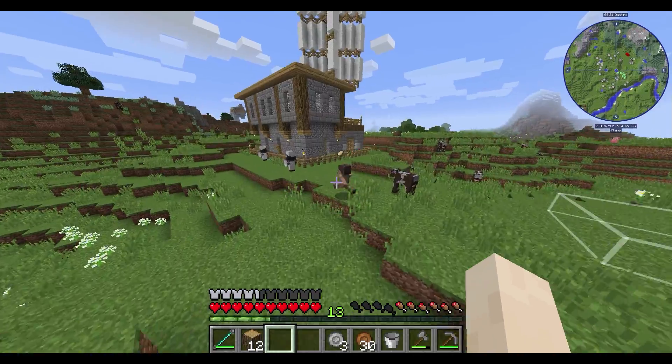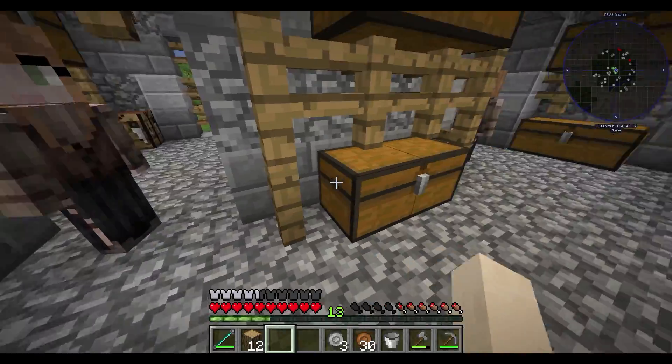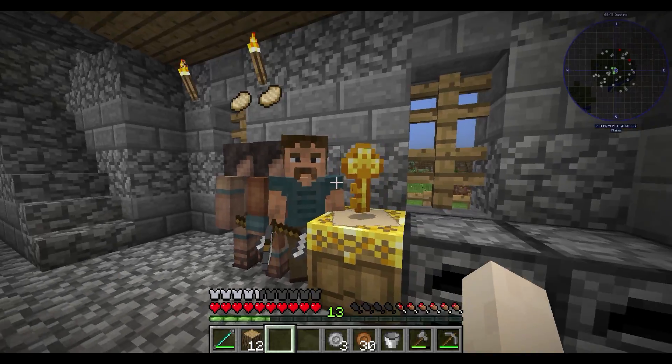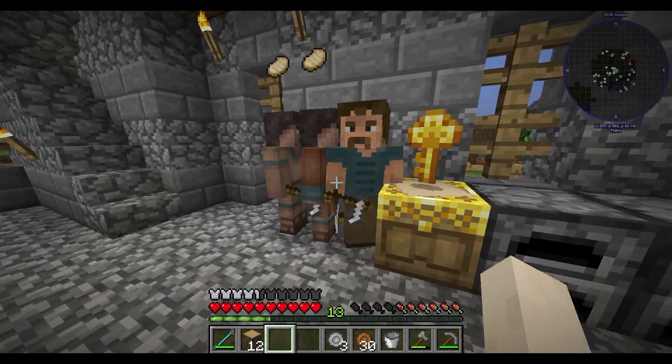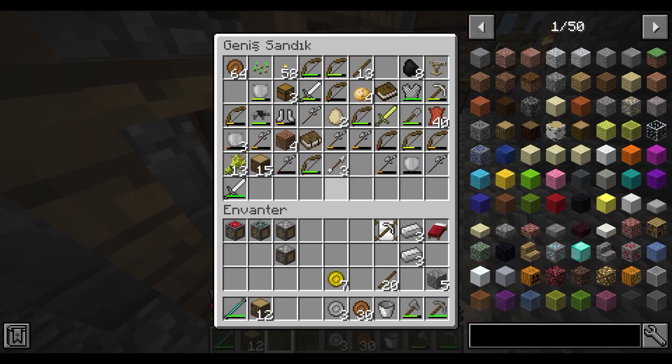Şimdi bu adamların doyması lazım, yemek almaları lazım, sonra çalışacaklar. Gelin bakalım. Allah yemek yok. Bu adamların aç kalmaması lazım. Karpuz yer misiniz? Direk yediler adamlar. Şu anda doydunuz mu? Hala açlar. Oğlum sen ne yapıyorsun burada ya? Yürü git. He tamam git çalışmaya git, aferin.